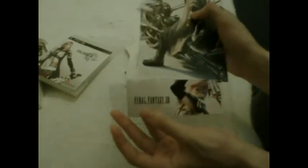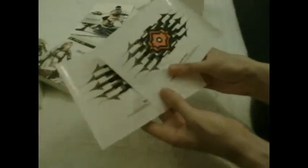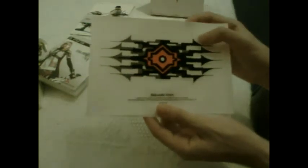This collector's edition — I think this is the only edition with this artwork. The American version may also have come with it but I'm not sure. Next we have some tattoos — I never used them. It's actually the emblem from the game, a symbol that all the main characters use. You'll see it in the game and you can stick it wherever you like. It comes with two.